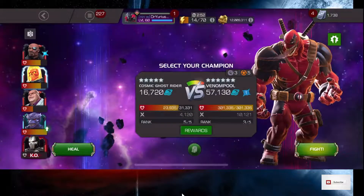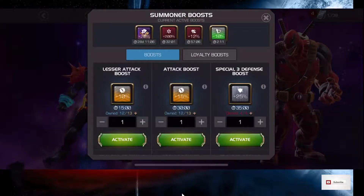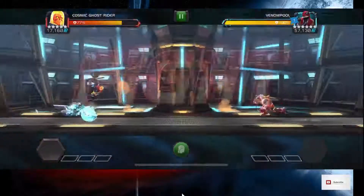So we're going to start out with Cosmic Ghost Rider. I've got a few buffs on — I just want to keep some buffs. Buffs are easy to get, so there's no reason not to use them.